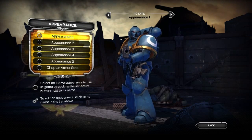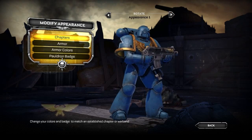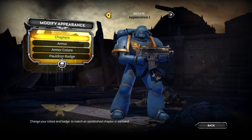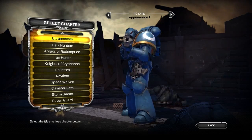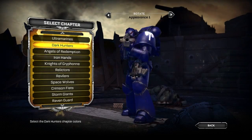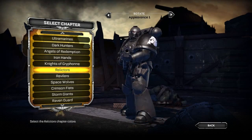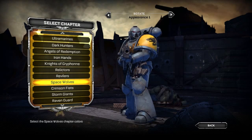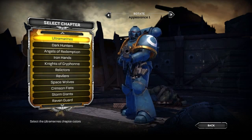We'll go ahead and select appearance one — as you'll see, you'll have five presets. We'll go into our chapters and make sure we have our Ultramarine chapter selected, which it looks like we have. Overall, selecting your favorite chapter gives you a standard build to work off of or even use as-is. You can also see we've included a lot of chapters, including fan favorites like the Space Wolves, Iron Hands, and a lot of others.